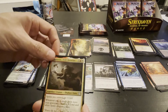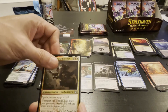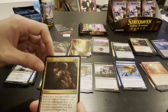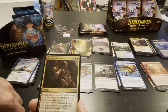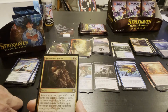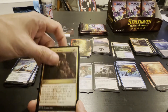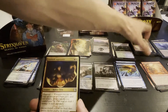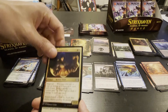Spirit control — spirits get plus one plus one; whenever one or more cards leave your graveyard, create a three-two red and white spirit creature token. I got three Boros cards in a row. Reconstruct History — return up to one target artifact card, up to one target enchantment card, up to one target instant card, up to one sorcery, up to one planeswalker from your graveyard to your hand. Fourth Boros card in a row. Hall of Oracles — that's really cool art.